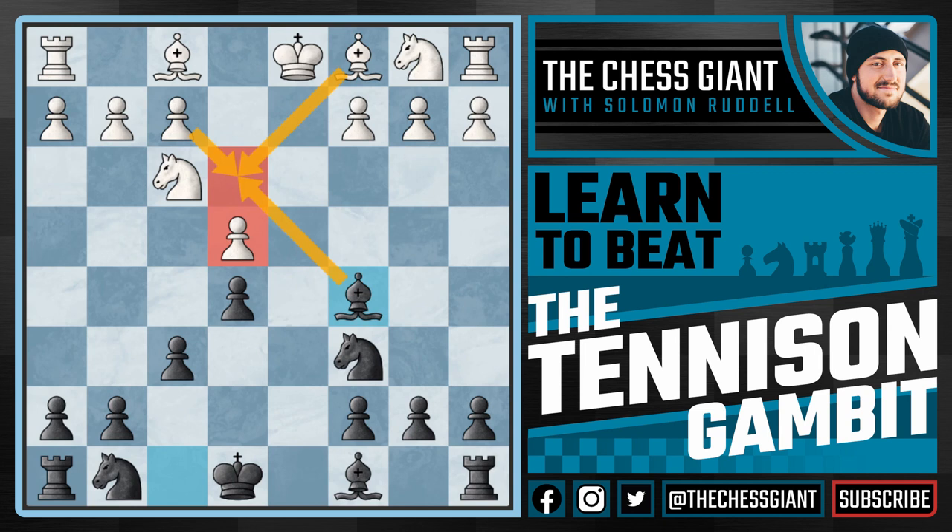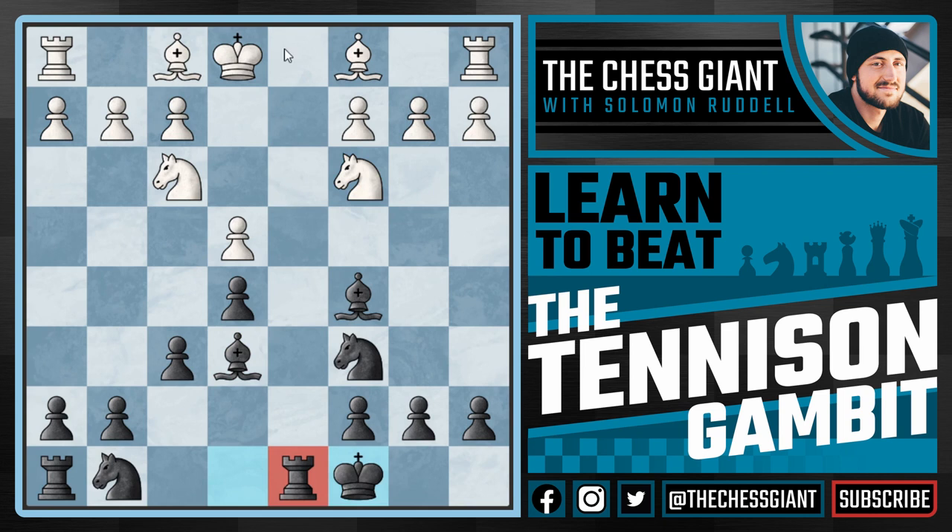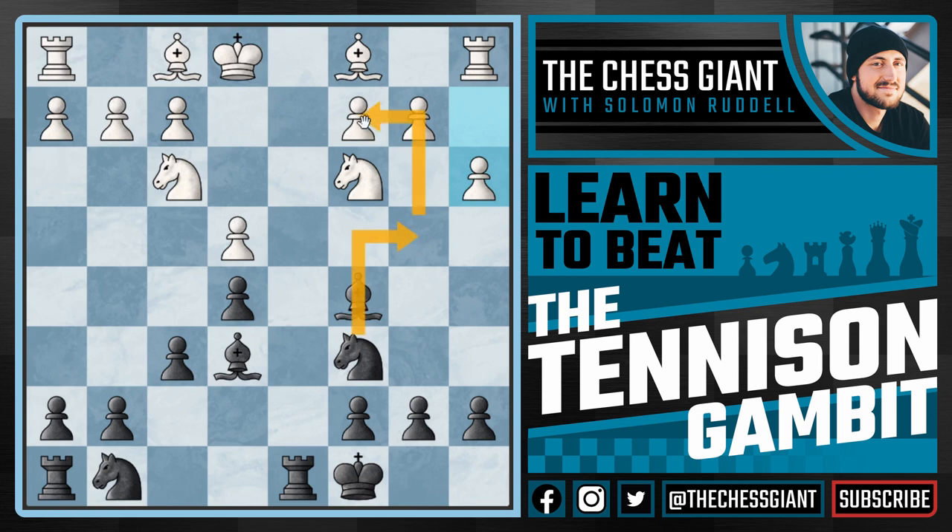And if white doesn't want bad pawn structure and plays a move like king e1, this only helps our advantage in development. We're going to continue with bishop e6, not allowing this bishop to come to c4. And following a move like knight c3, play castle kingside. Now our rook on d8 is cutting all the way down to d1. And if a move like a3, stopping the threat of knight b4 attacking the pawn on c2, we can now play knight ge7.